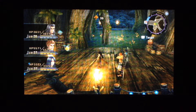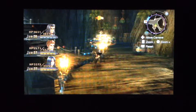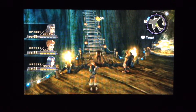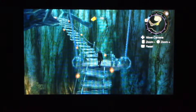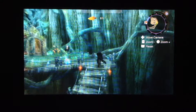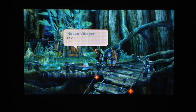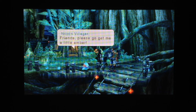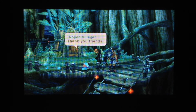Our objective is right out there. There's an NPC and Heart to Heart that I'm going to skip because that's where our objective is. But I'm going to keep going up the tower, through here, because I want to talk to this Nopon Villager, who gives us Material Quest 4.